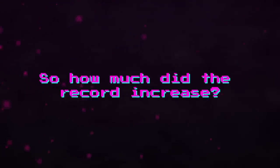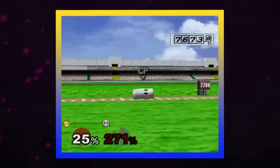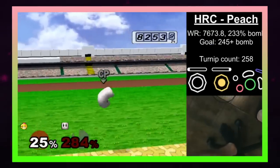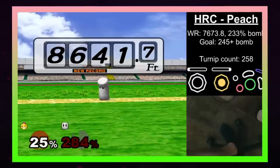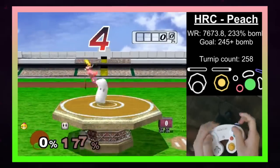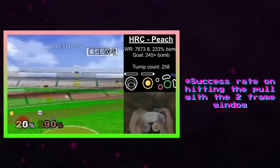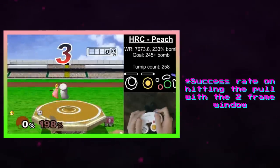So how much did the record increase? Using the previous strat developed by SSBM Stuff, Typo had a distance of 7,673 feet. But thanks to RNG manipulation, he was able to improve that by 967 feet, making Peach the character with the 3rd farthest distance. This manip didn't make the record free — Typo estimates that his success rate with the manipulated pull was somewhere between 30 and 50%, and it took him a total of 258 attempts of getting the turnip before he clutched a world record.